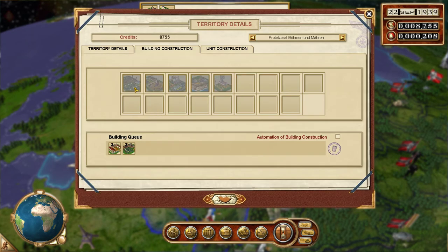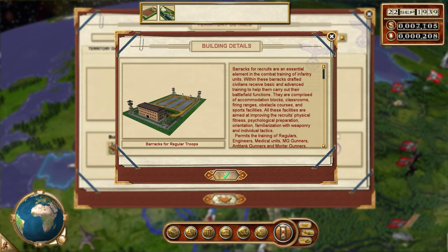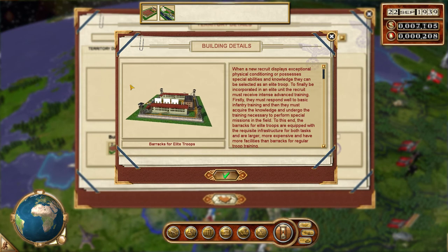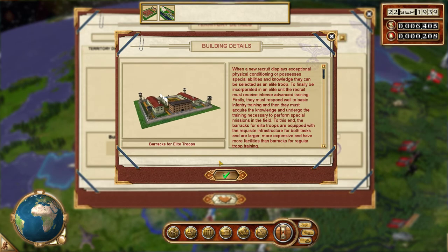Here we have the medium vehicle factory — we will go for it now. It's the same area. We are already constructing the air. Let's get it here too, and here, and in this city. So you can get better infantry. Regular troops, ok. Elite troops. This was elite troops.